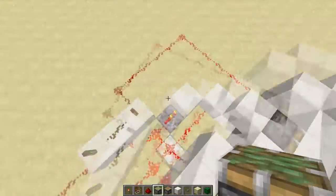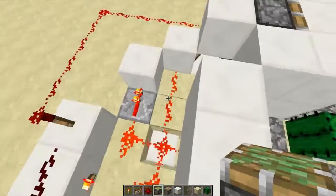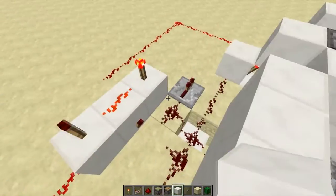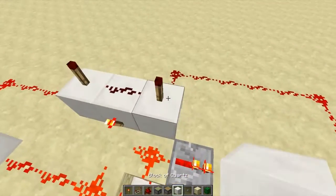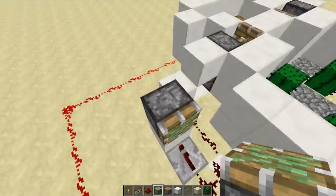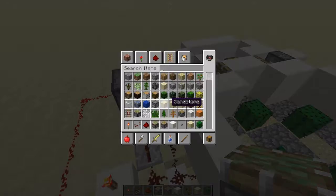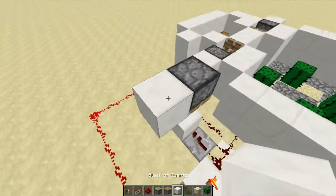Now we need a way of resetting it. What is keeping this circuit on? This block — if we remove this block, the circuit will not stay on. As you can see, if it's off and we remove this block, it's not going to stay on. So what we can do is add a piston coming from the top, since we don't have much room anywhere else. This piston will remove the block whenever the persons are done fighting.